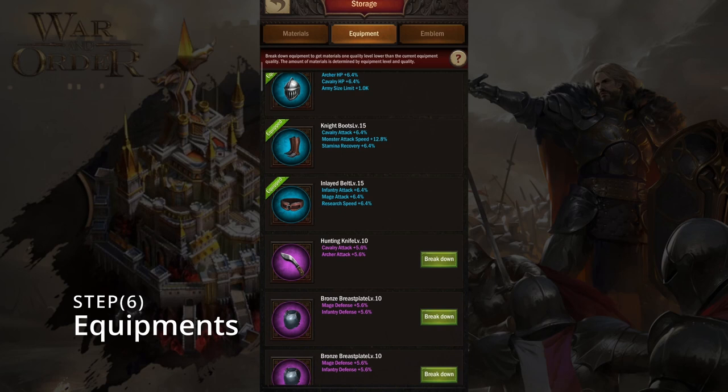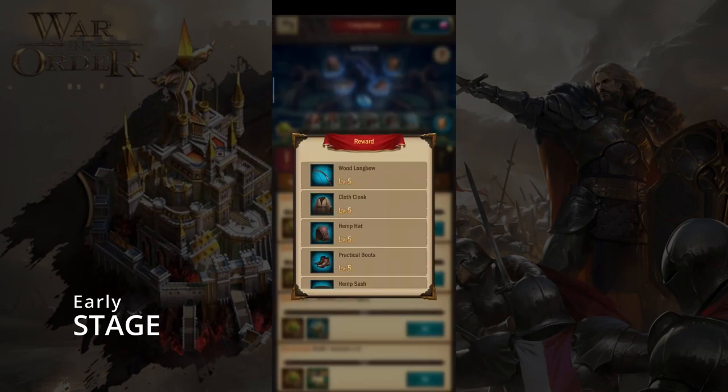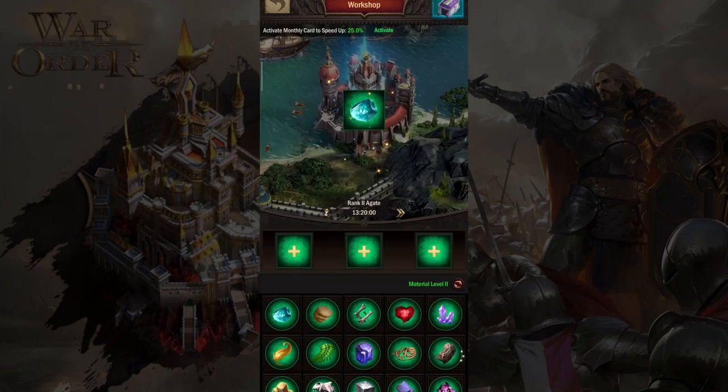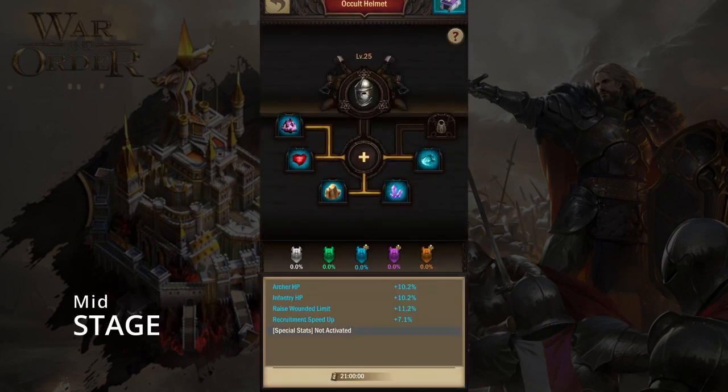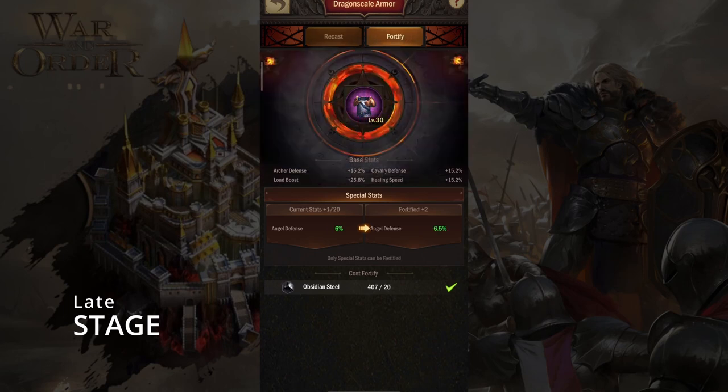For equipment, at this stage just blue-level equipment is required. In the new realms they are giving out level 5 blue equipment. Before you can produce materials, you must first decide whether you want to gamble or not — then only generate materials that require upgrading. Mid stage pro tip: once you start grinding new purple equipment, you can start converting blue equipment to secondary equipment, which is only used to expand the hospital's size. Late stage: only unlock special stats boosts from level 30 items. Because obsidian steel is difficult to obtain, it is preferable to invest in level 35 equipment.